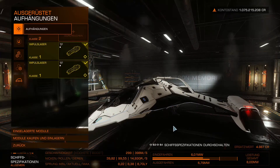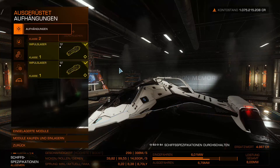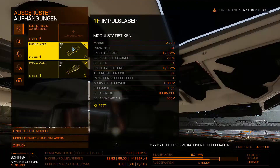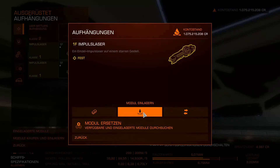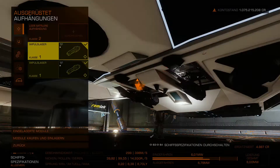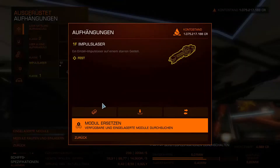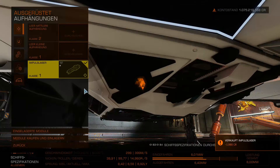You know what matters here below: always keep an eye on the energy so it stays in the manageable range, and otherwise get as much jump range out as possible. We have three hardpoints — two are already pre-equipped with Class 1 fixed pulse lasers. We definitely don't want those, so we can replace them and sell the module immediately to get the money back.